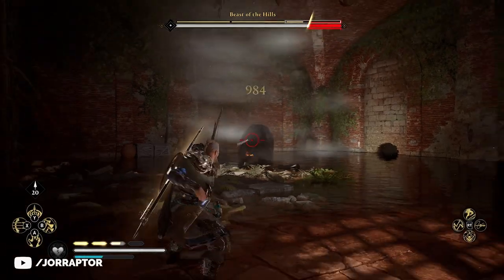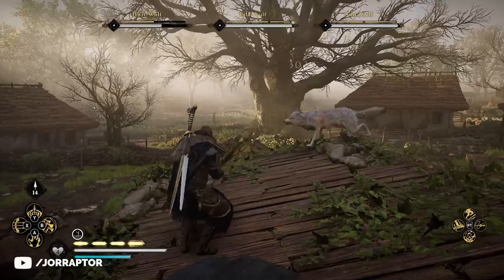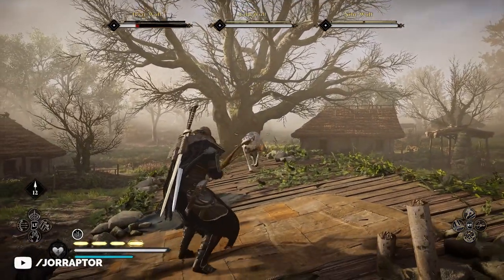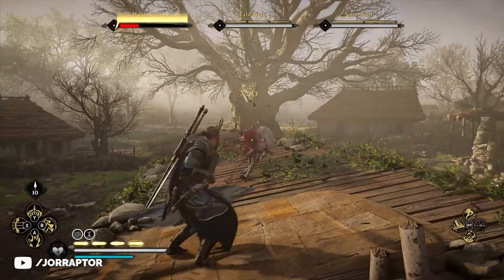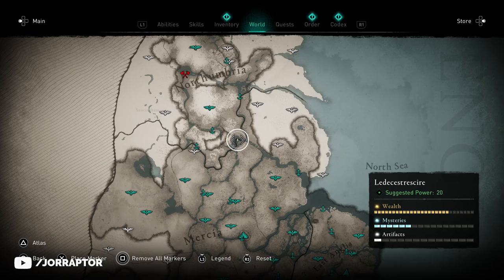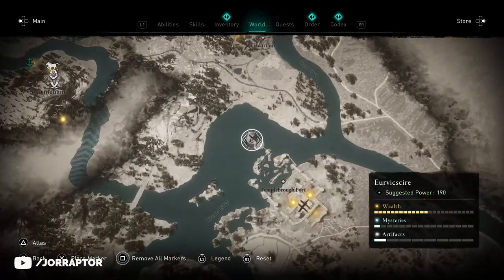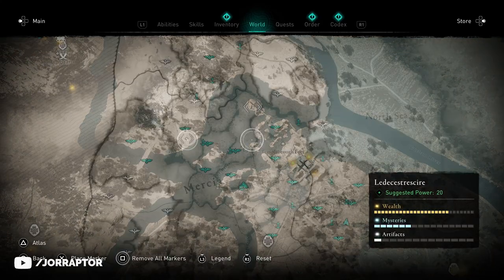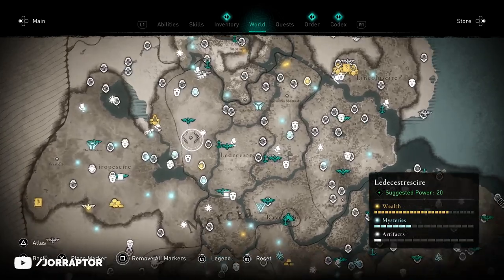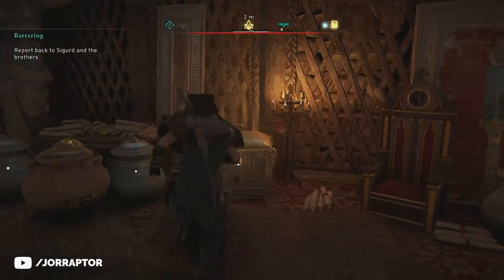It was a great demonstration of how powerful the charged shot is in combination with the Huntsman armor set. For this damage buff you need two pieces of the set, and you likely already have some thanks to main story missions. You find the cloak in Ledecestrescire in the fortress you have to raid, and the helmet is in Tonna's camp — you can choose to infiltrate it if you don't spend the money, but you'll also need to find a key to get the helm.